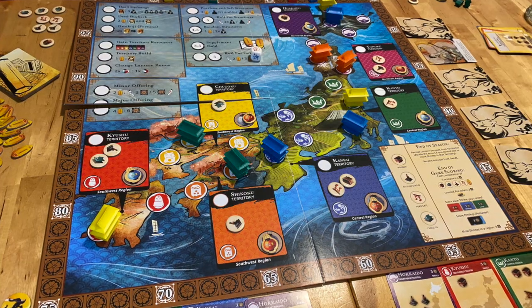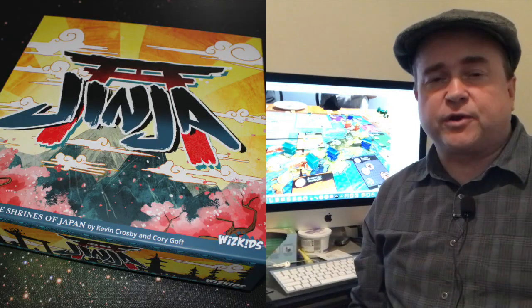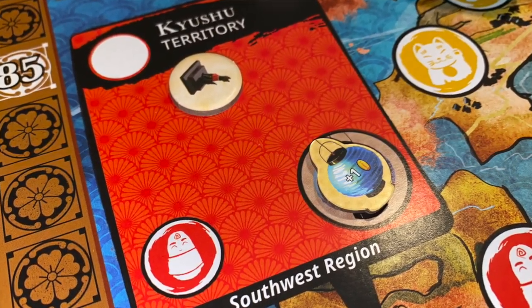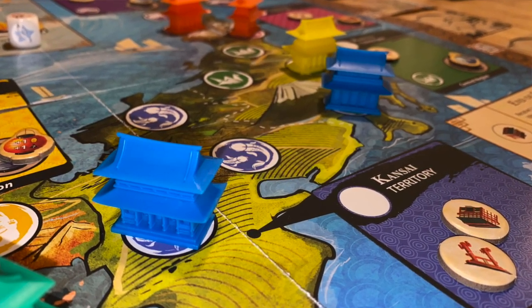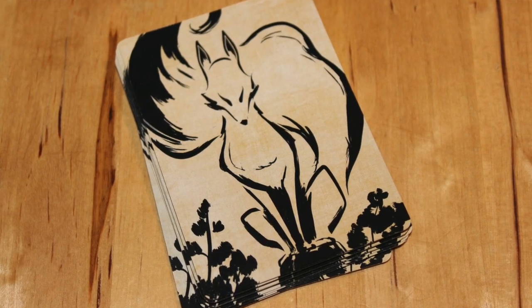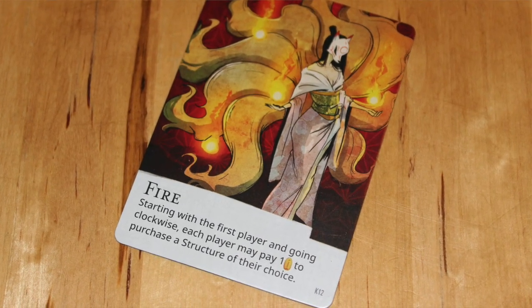The game board is a map of Japan, divided up into several different sections based on color. These sections are going to have spaces for resources and a space for a lantern, which gives a special bonus depending on certain factors, as well as space to build the shrines on Japan itself. You're also going to lay out five kitsune cards, which are kind of event cards or condition cards for that specific round.